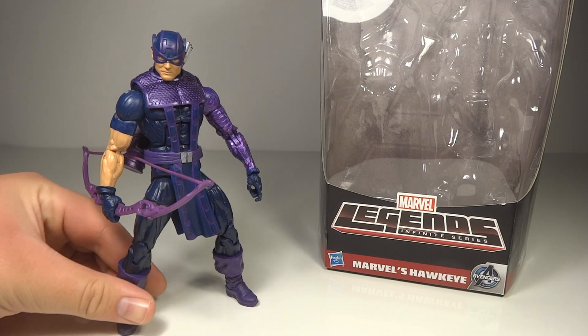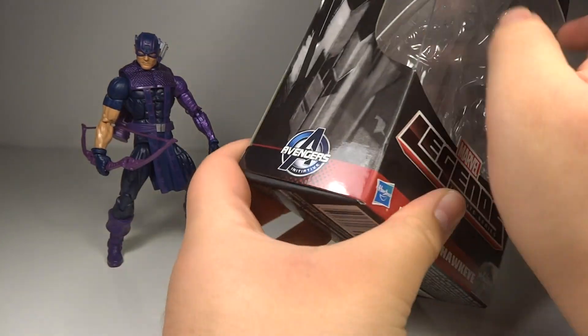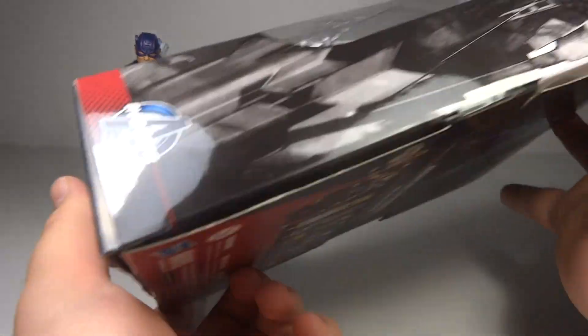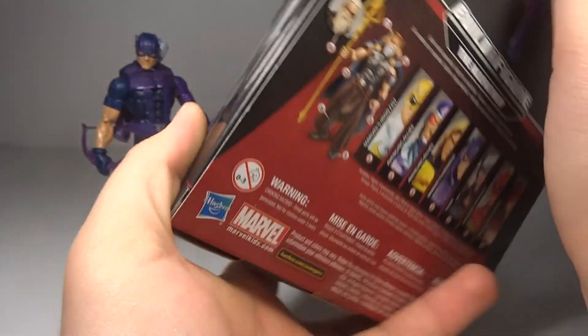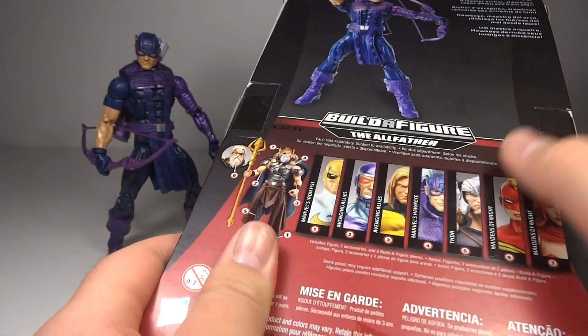So this is Hawkeye, of course, looking rather nice. You've got the box here — I really do like the style of this box. There's some nice artwork of Hawkeye on the sides. On the back you have a good picture of the figure with a very short bio that really doesn't tell you too much.